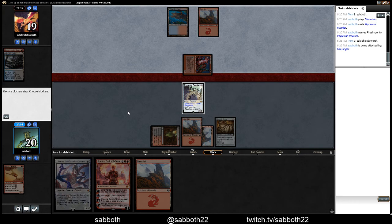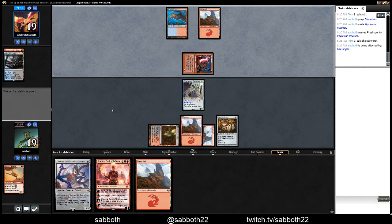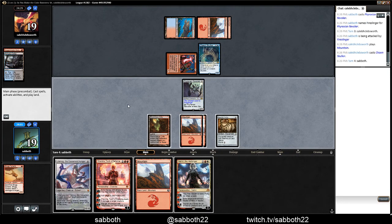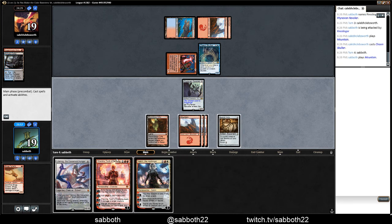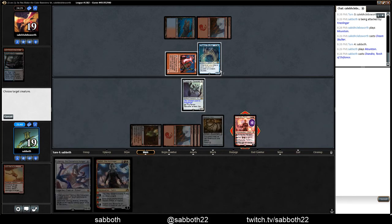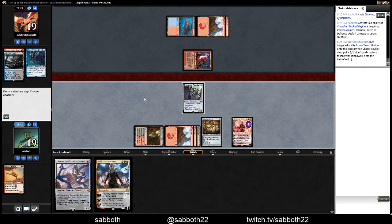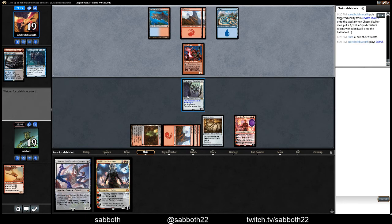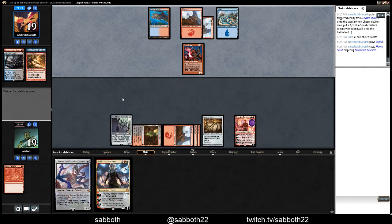Do we want to get rid of this? No, I think Basilisk Collar is going to make the Revoker better on offense here. Chasm Skulker. Let's just kill that Chasm Skulker, and hopefully we can save our Chandra here. But if they have a way to deal with Revoker, and they certainly have the colors to do it.